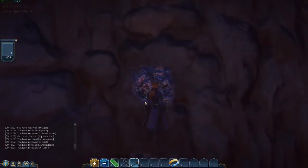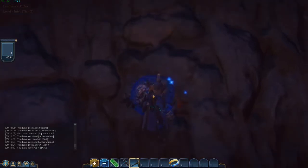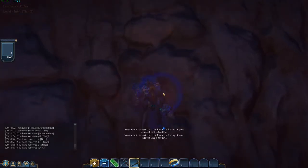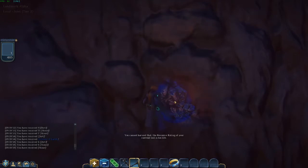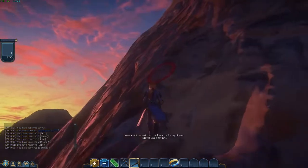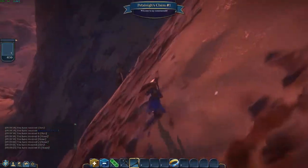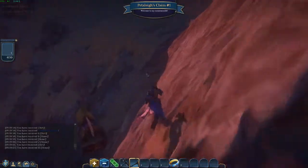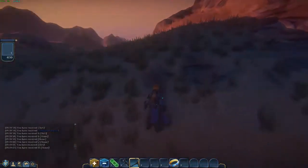Ooh, wow. Iron right on the side of the mountain. Okay then. It's not iron, it's something else that's really awesome that I'm not allowed to have. Damn. More of that silver. Okay. Shall we? Okay. Thank you.